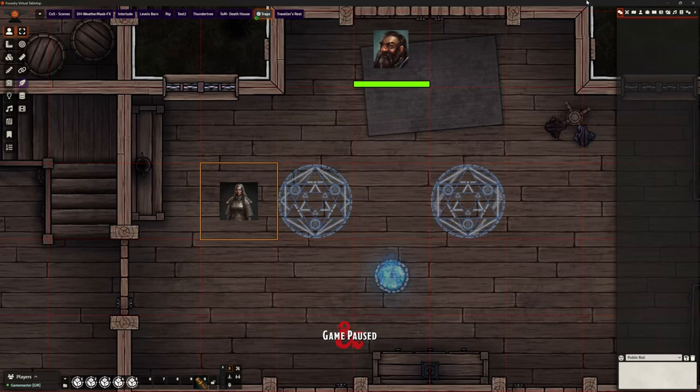Welcome back. This is the Clay Golem. This is Foundry VTT version 12, one of my testing worlds. In this video we're going to be looking at triggers, because a couple of people have asked over the past couple of months: can you have a situation where you need two actors standing on a pressure plate in order for a door to open or something to happen? I said yes, and now I've found out how. So that's what I want to share with you.